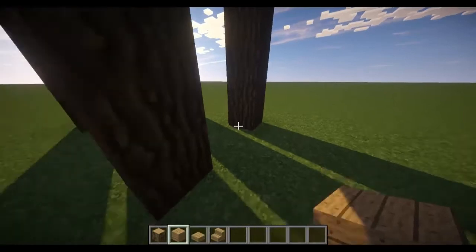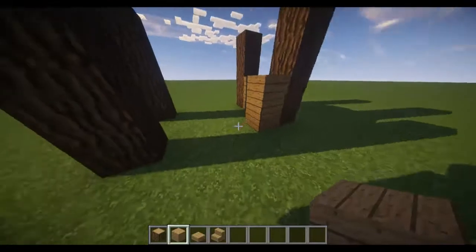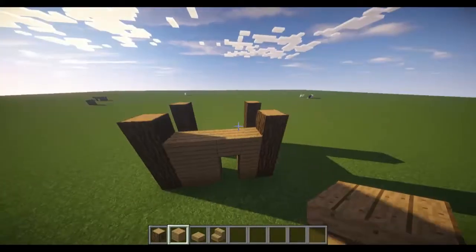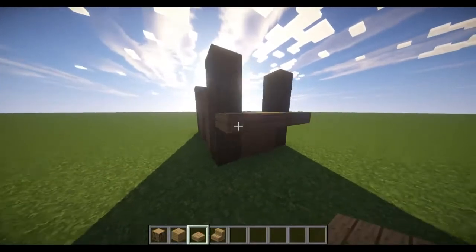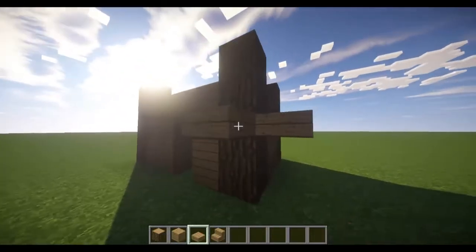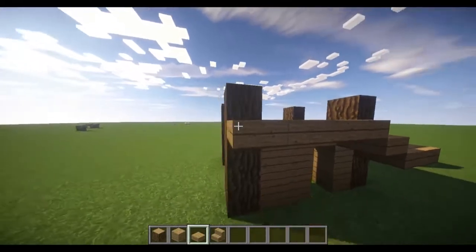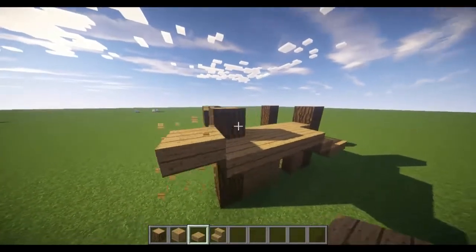Once you've done that, you can fill in the basic walls just like this. Then you want to get your slabs and come down to the top of the second block — there's about a one-and-a-half block gap there. Come around here, and when you get past the wood log section, go up one, up another, then straight across.